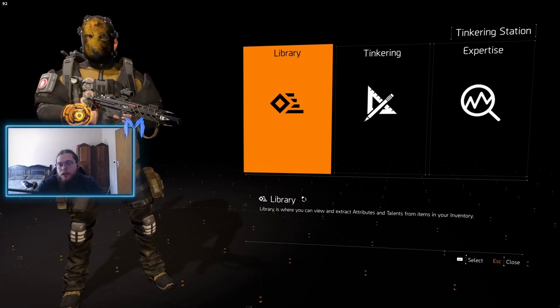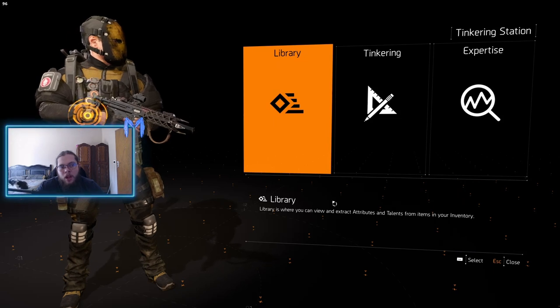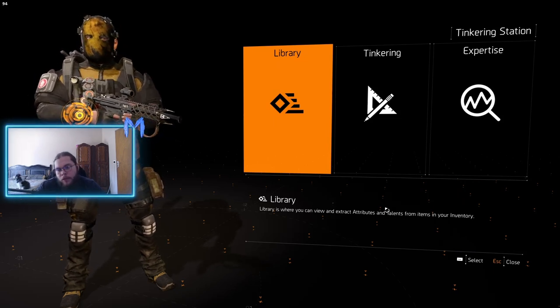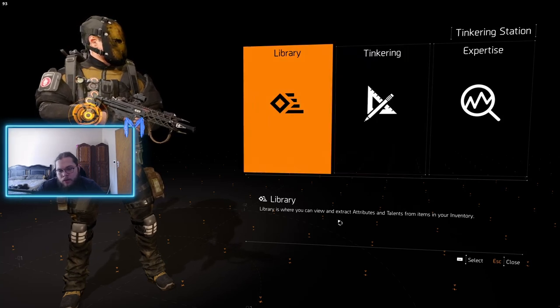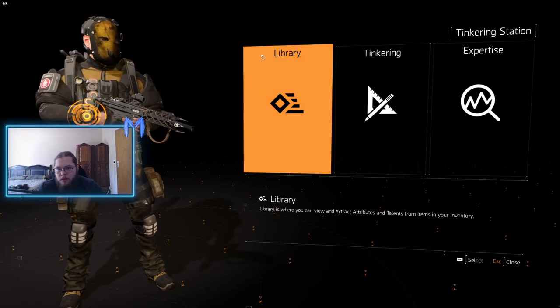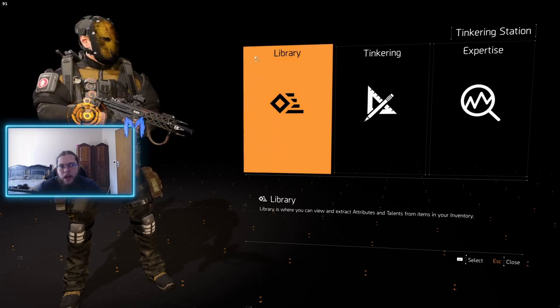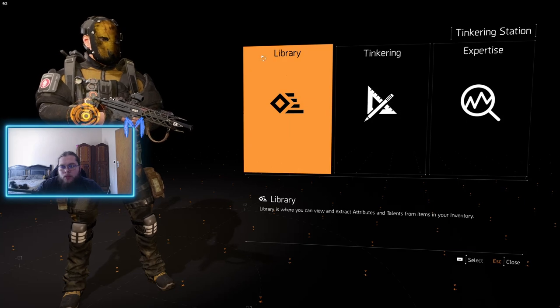If you find it useful, be sure to leave a like and subscribe so you don't miss any videos. With that said, let's get into it. From left to right, the first thing you'll find is Library. For argument's sake, I'm going to be adding 'attribute' in front of Library, so it is your attributes library.